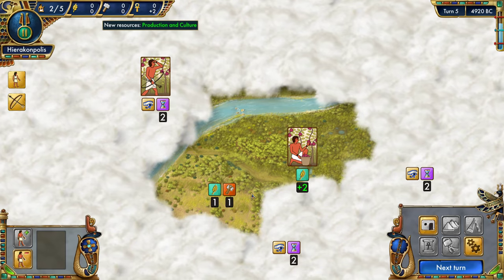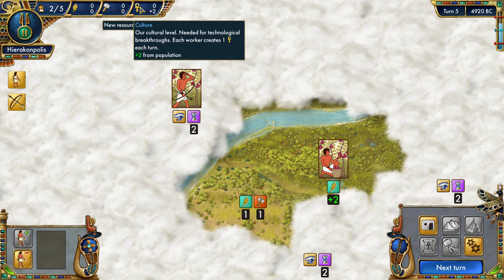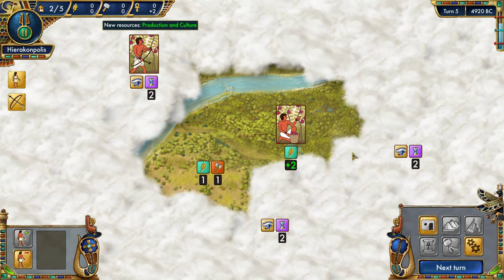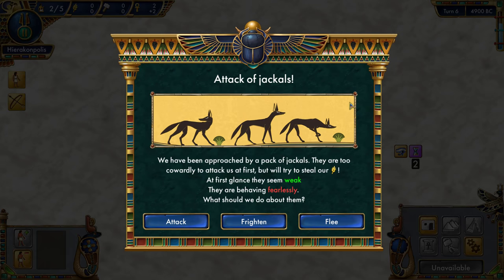We've now unlocked production and culture. Culture is great because it allows us to make discoveries. Production is great because it allows us to make buildings. Both will become available very shortly, in a matter of turns actually.